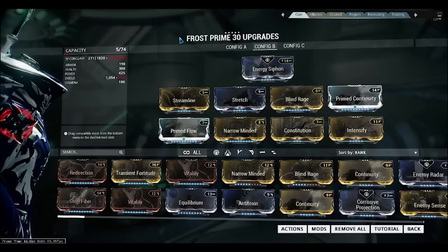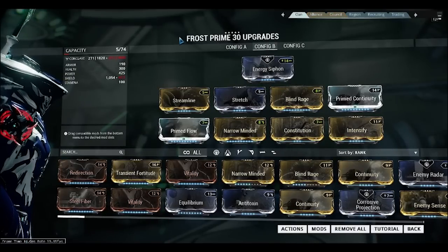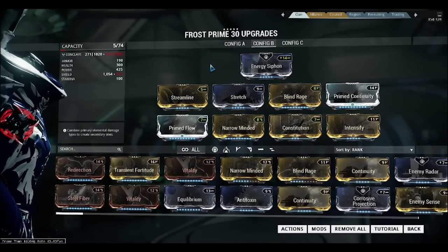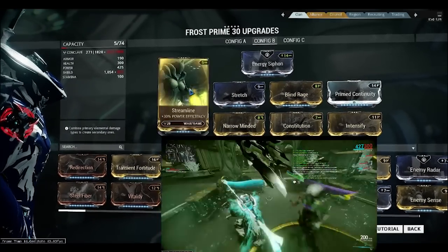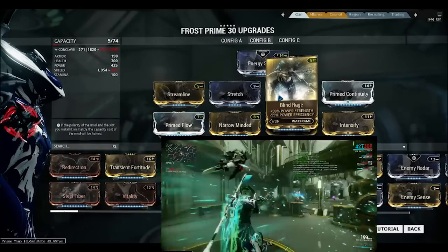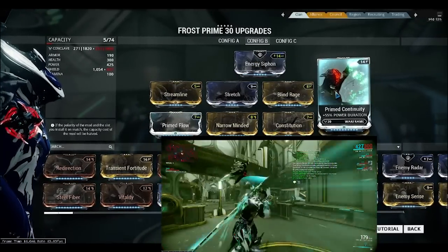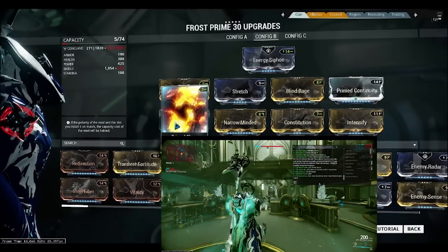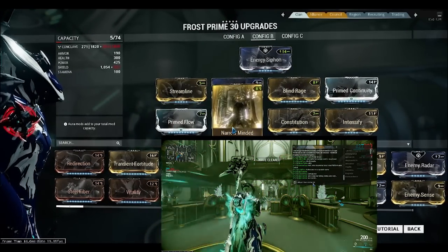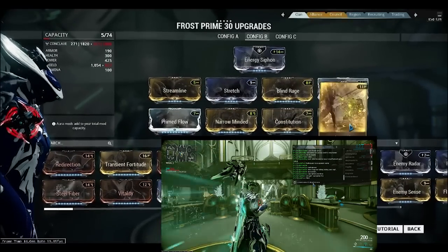For Config B, we'll go through the Duration Build. The mods are: Streamline, Stretch, Blind Rage, Prime Continuity or Continuity, Prime Flow or Flow, Narrow Minded, Constitution, and Intensify.